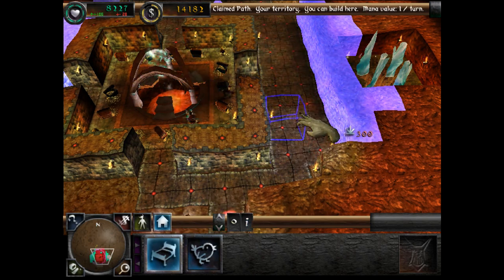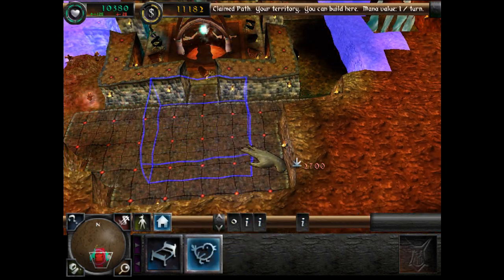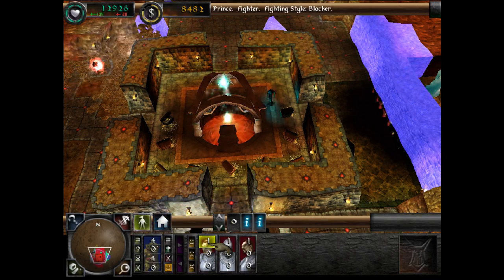See a portal near your Dungeon Heart, to where your imps must dig. They'll claim this portal to be yours. You'll see what beasts emerge. You've picked a creature up — to drop him, right click anywhere on your land.